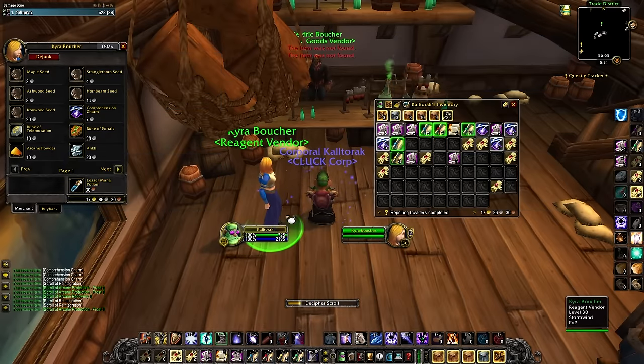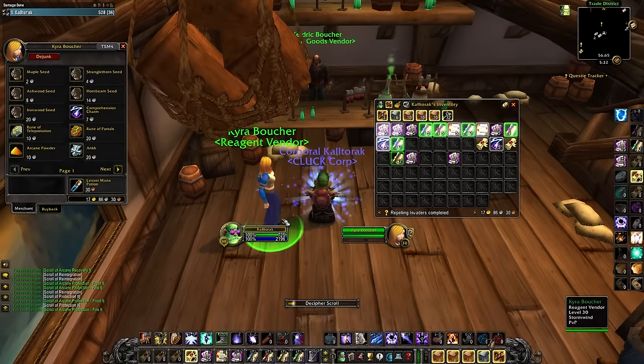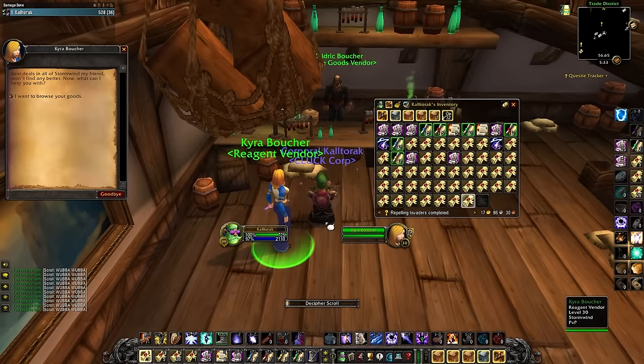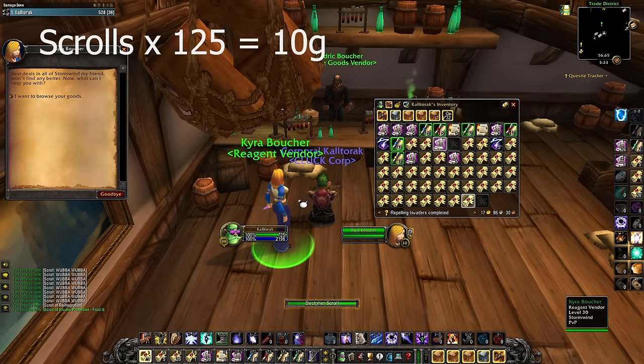I play on Chaos Vault, which is the smallest Season of Discovery realm. It took me a few days to buy these 125 scrolls, ranging anywhere from 5 to 25 silver per. On other realms I see these are way cheaper and there are way more, so you should be able to do it cheaper.